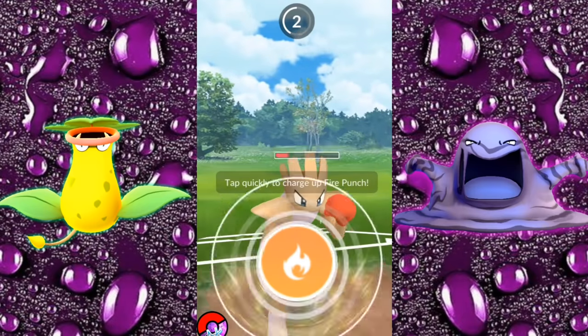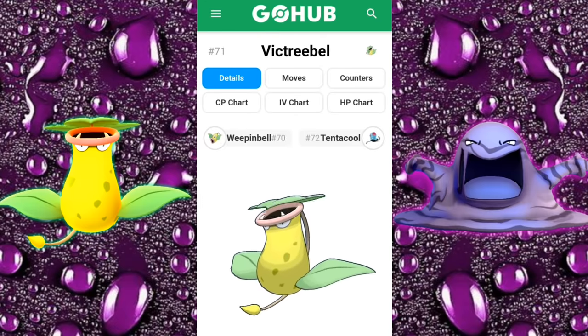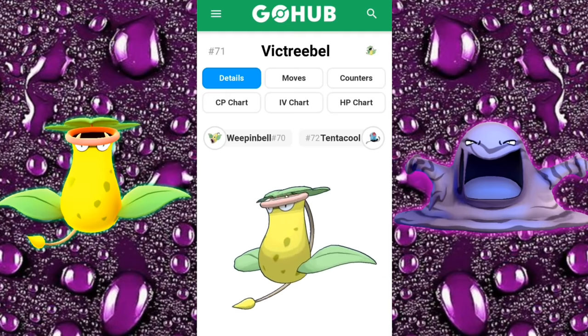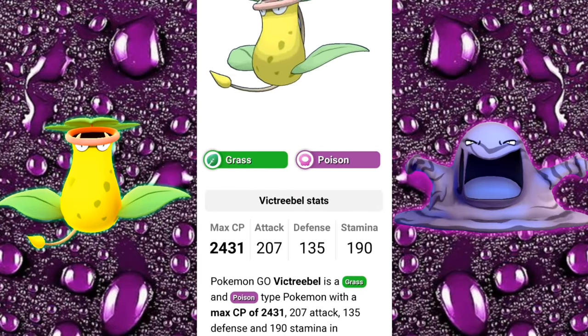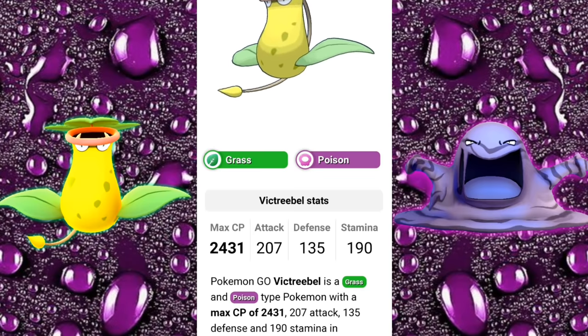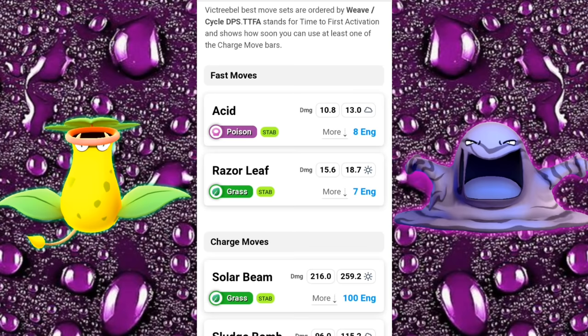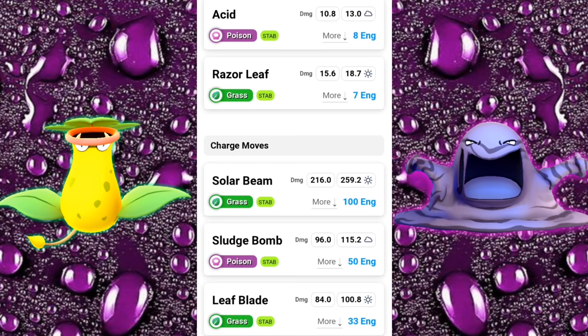Are these moves actually going to be worth TMing or purchasing a secondary move and using in battle? We're over here on GoHub taking a look at Victreebel's stats and moves. Just to let you know, the new moves that were just added are not going to be within its move pool on this site quite yet — I'm just going to give you my personal breakdown. Victreebel is a Grass and Poison type, max CP 2431, Attack 207, Defense 137, Stamina 190. For quick moves, we have Acid and Razor Leaf — Razor Leaf is fantastic, the energy gain is not going to be the best but it's very strong. For charge moves, we have Solar Beam, Sludge Bomb, Leaf Blade, and now Leaf Tornado as well as Acid Spray — so Victreebel now has five charge moves.